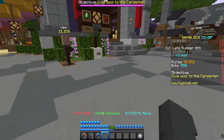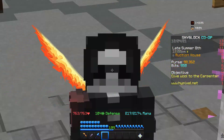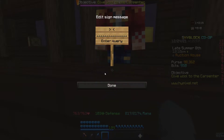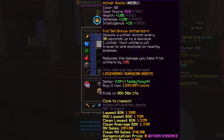For this money making method you won't need any collection, so literally anyone could do it. But it will cost quite a bit — around 13 mil. As you guys can see, I'll be crafting Wither boots into Necron boots.